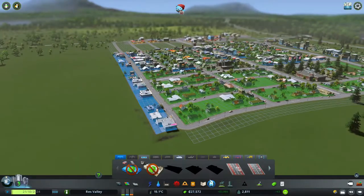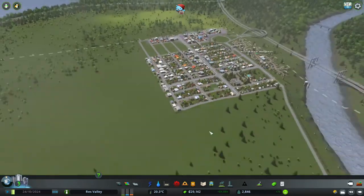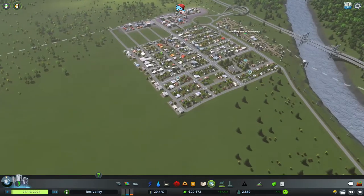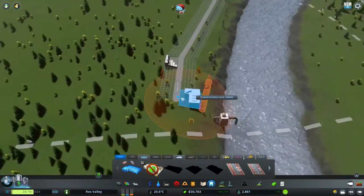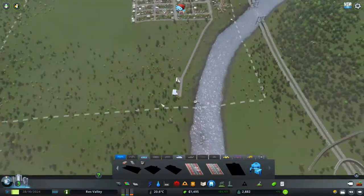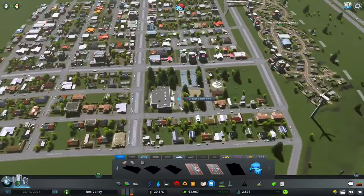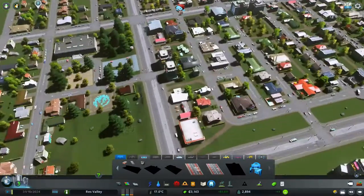I'm going to just show you how to do a simple bus lane once I get enough money. There we go — Bus Depot. I'm going to put the Bus Depot way over here. And then we can put in our bus route. You know all those places we made look interesting? We can now easily identify them — I know there's a library here, a school here, and a high school over here.